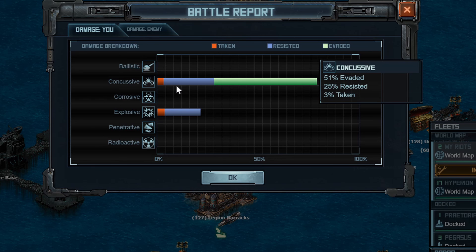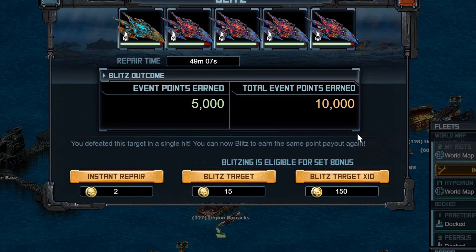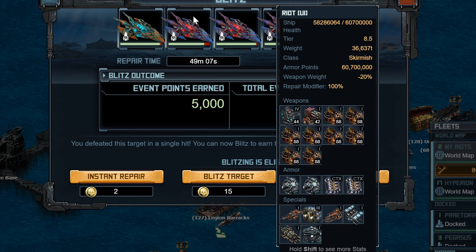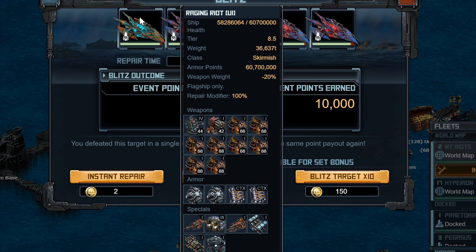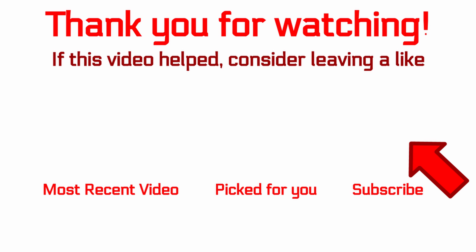The damage here is the same concussive and explosive because of the armor setup I am using, and like I said, 49 minutes for 5,000 points as well as part of a set bonus. The build I'm showing is here — I will try and link to the YouTube video I made on this one, as well as the Kickseye hashcode in the YouTube description down below.